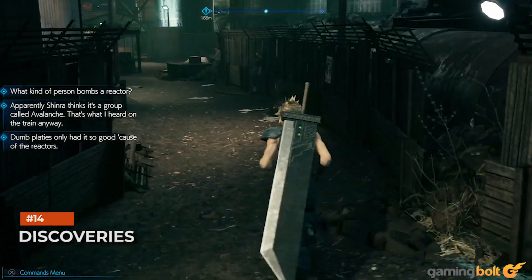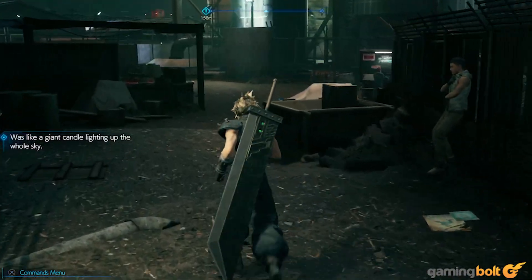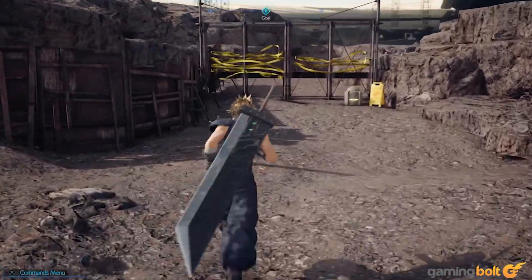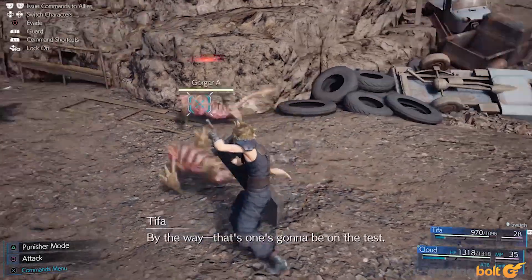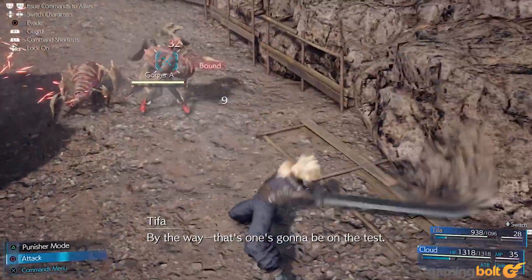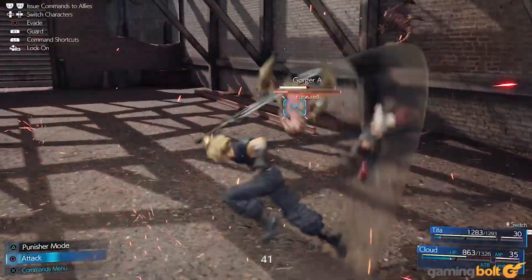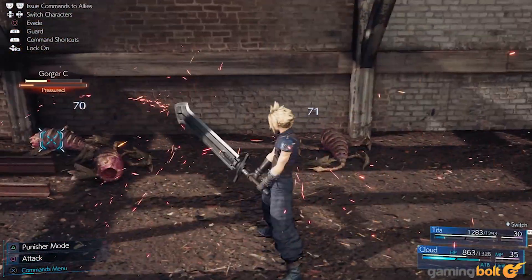Discoveries. Side quests are just some of many optional activities that can lead to useful rewards. There are also Discoveries — these are areas on the map that are inaccessible where you need to fulfill certain requirements to get through. You might be tempted to just ignore these and move on, especially since they're more often than not optional, but you get some pretty useful stuff such as Materia for completing these objectives.